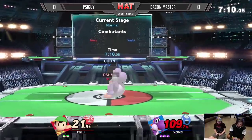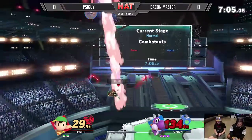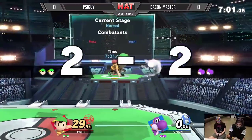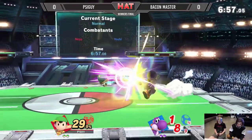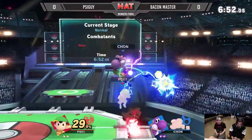I love the landing with the egg lay — Yoshi is really tricky with that, doing the egg lays so you don't really know where he's coming down from. But Psy Guy catches him with the up air right there, and that's gonna be the first stock secured. Only took about 30 percent too, which is really good.